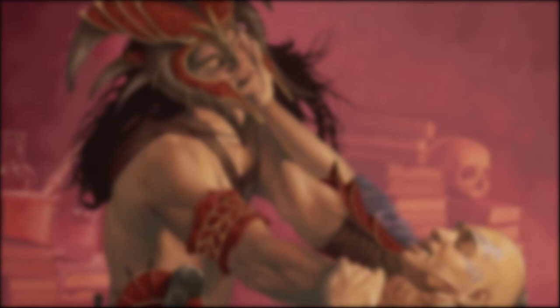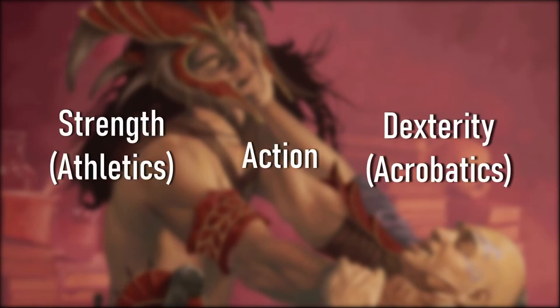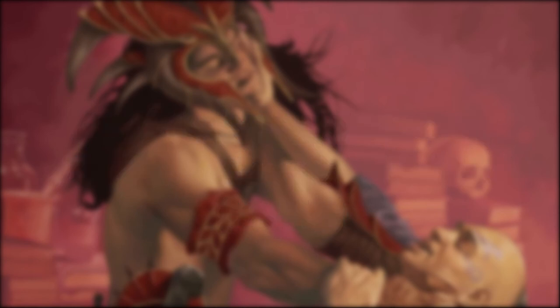To escape a grapple, the grappled target can use its action to perform their choice of a Strength Athletics or Dexterity Acrobatics check against the grappler's Strength check. You can drag a grappled creature when you move, though your speed will be halved unless the creature is two or more sizes smaller than you.